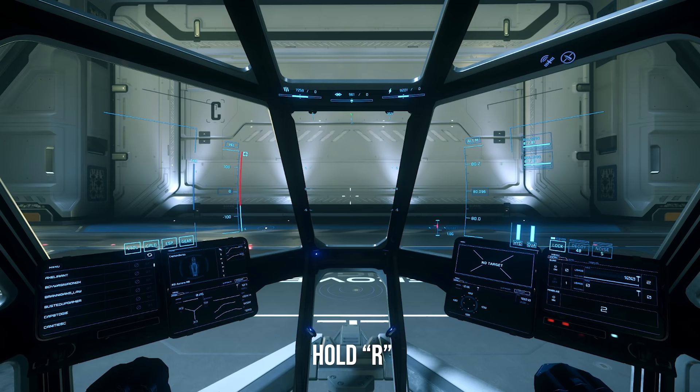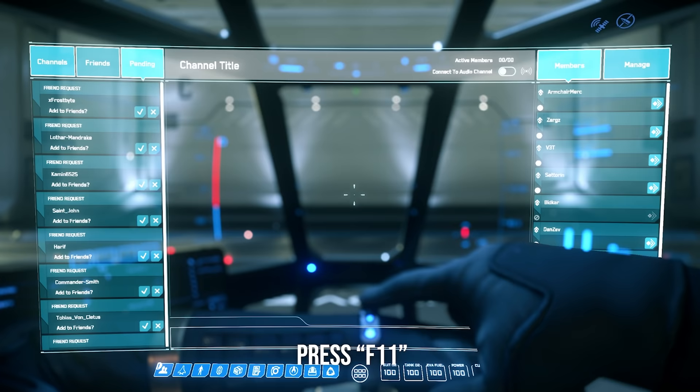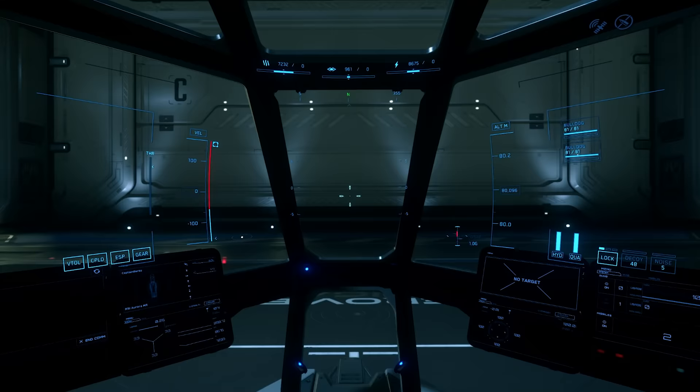Now, don't take off yet. Every ship is different, so I'll show you how to do it inside your MobiGlass. Press F1, go to Friends — it will always be under Friends. You're going to click Orison Landing Services and your hangar should start opening up.